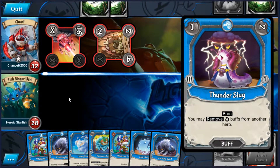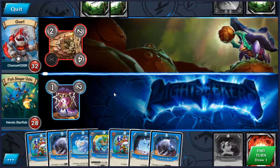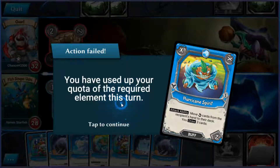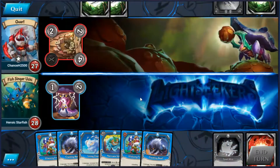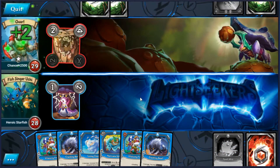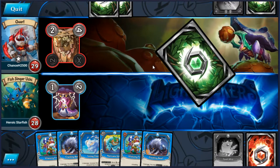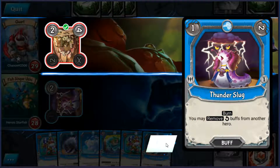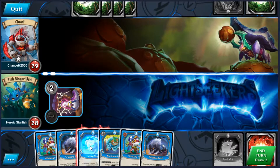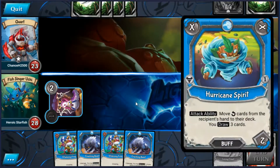Okie dokie — definitely going to get rid of that Prism Cannon mark too. And what else do we want to do? Let's throw it into the Hurricane Spirit. Okie dokie, let's just Spikeless Reviver. So we can get rid of his Rackety Man before it hits us. That's then going to let us play Living Cloud because he's got no buffs. And then Hurricane Spirit.